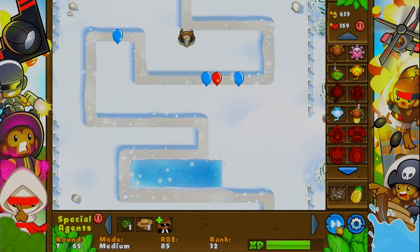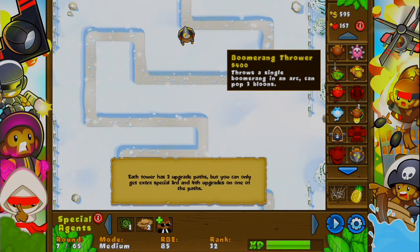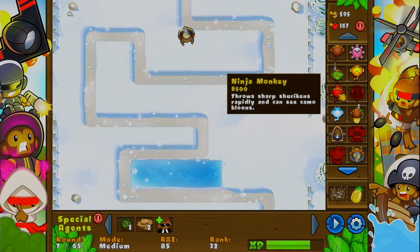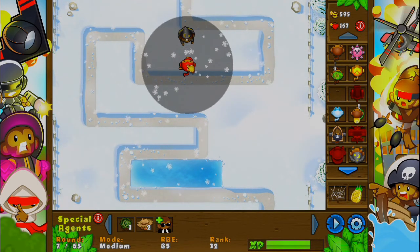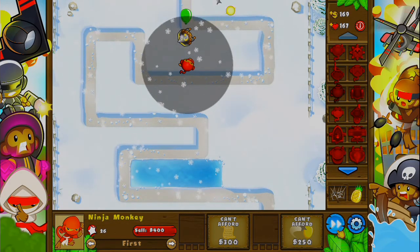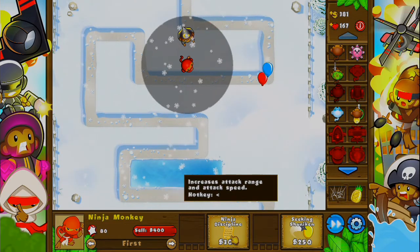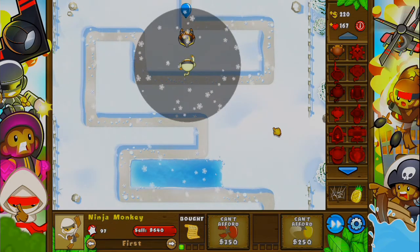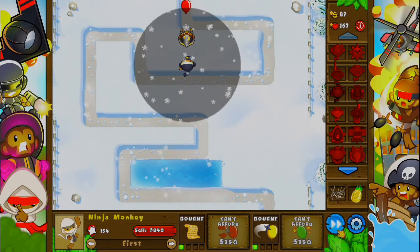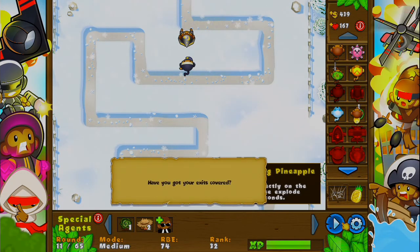I really need another tower because they're kind of getting through at the moment. I'm going to use a ninja monkey — that is what I'm aiming for. Should we do a shuriken? I'm going to use a ninja monkey. So let's put another one there and get this upgraded. That improves it a lot. Shuriken will seek out and pop balloons automatically — increases attack speed. We'll use that instead because that would be a lot better. Now we need to try to get banana farms so we can get a lot more money to upgrade all these, since we only have three towers.